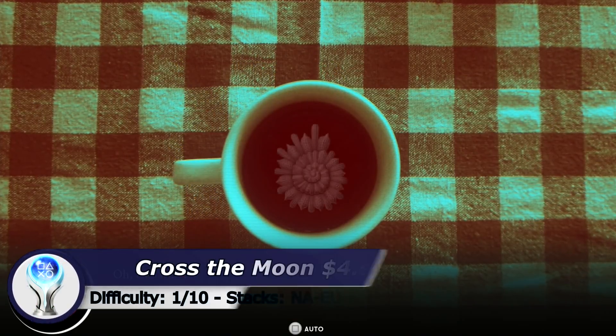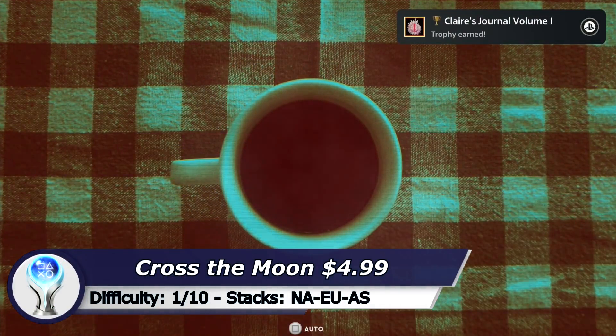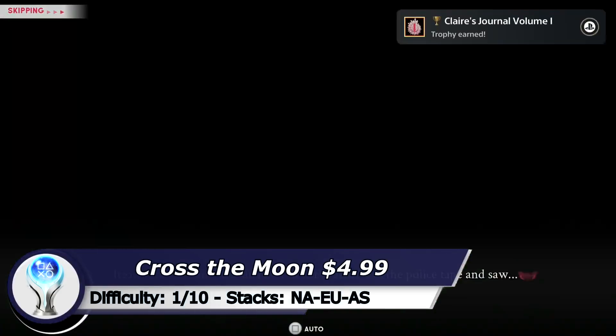The next one is Cross the Moon, another visual novel game. But there are no choices you need to select — you only have to press the cross button a few times.